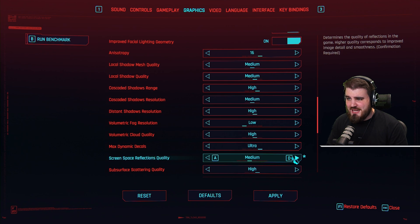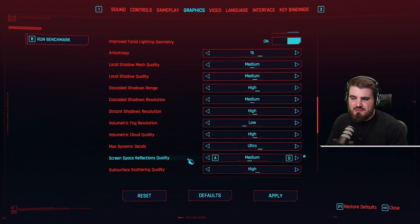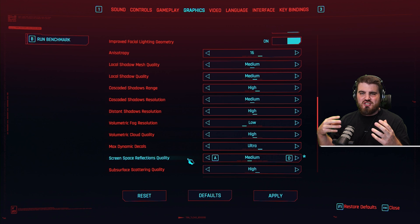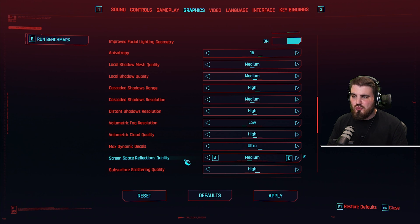So I would recommend you go for the medium setting — it's a really good balance between good FPS and reasonably good reflections throughout. You never want to go lower than this because there are so many reflections in Cyberpunk cast off water on the floor or general glass surfaces, and it does make the game look awesome. Medium is a really good balance for most people.